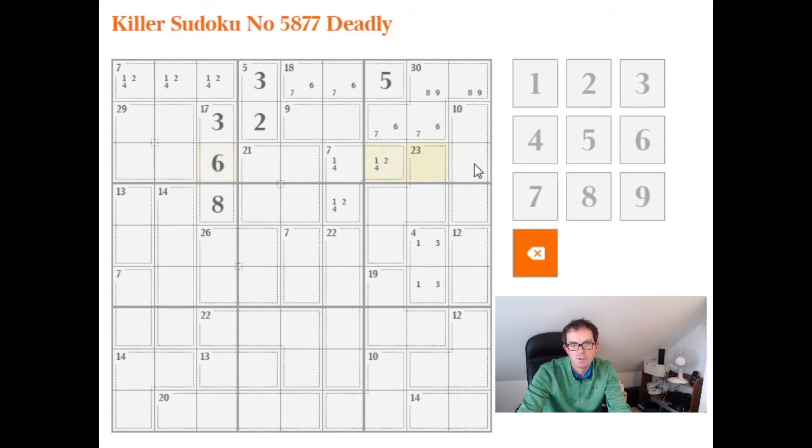Now we need to place a 3 in one of these three cells by simple Sudoku rules. There's already a 3 here and there can't be a 3 here, so this has to be a 3. We can also see that this can't be a 4 — if it were a 4, this would also have to be a 3 — so it can't be a 4.